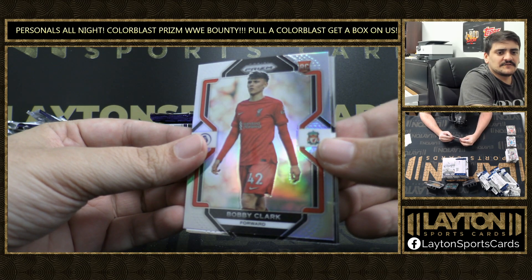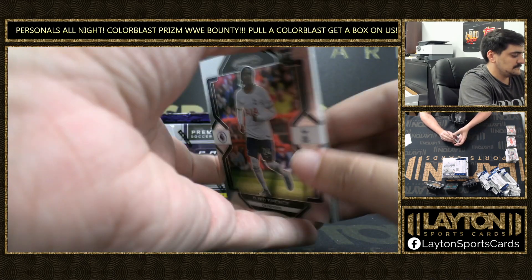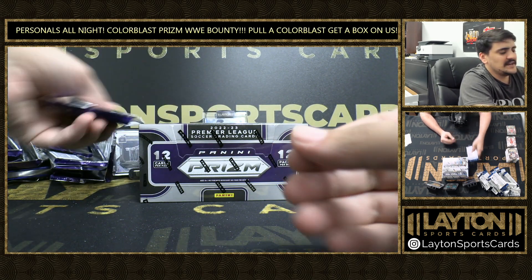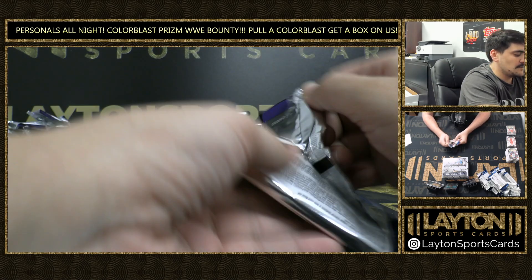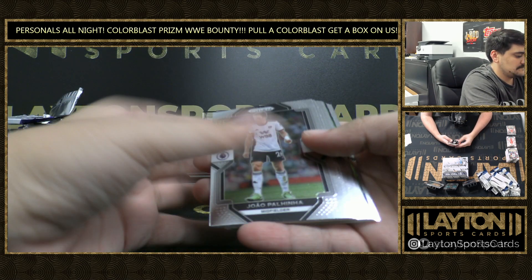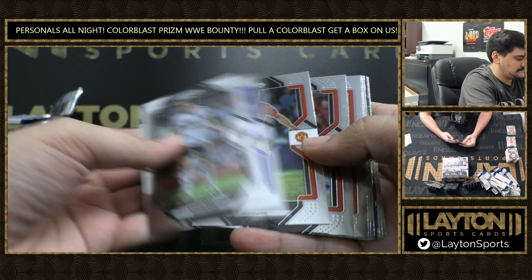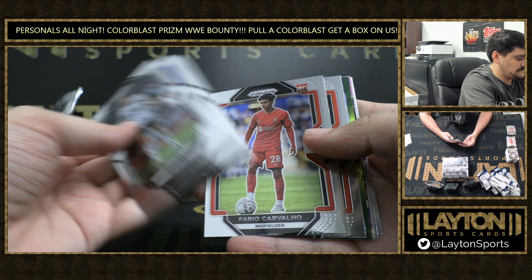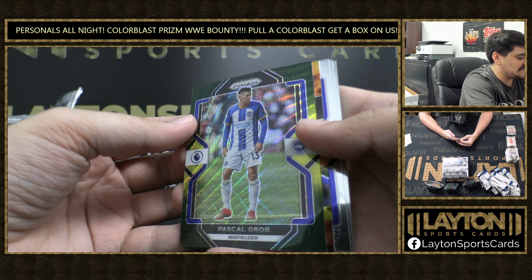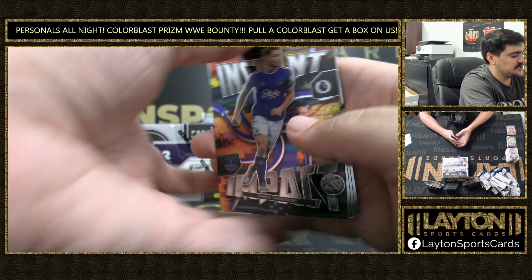Got a silver rookie of Bobby Clark. Alright, last pack — we'll get going on box two. Carvalho. That's another Green and Yellow Hyper of Pascal Grob. And an Instant Impact — that one's going to be James Karkoski.